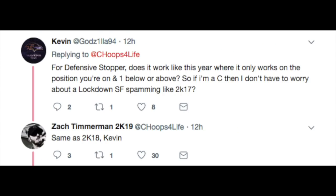Kevin tweeted at Zach asking about defensive stopper — does it work like this year where it only works on your position and one above or below? Zach confirmed it's the same as 2K18. For those who don't know, in 2K18 defensive stopper only worked on your position plus or minus one. So if you're a small forward, it only worked on shooting guards, small forwards, and power forwards. Apparently that remains true in 2K19, so for those making lockdown builds, take that into consideration.